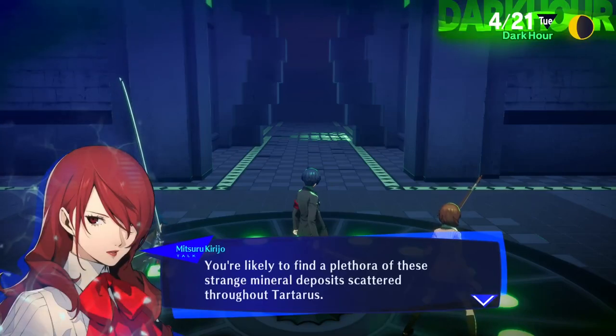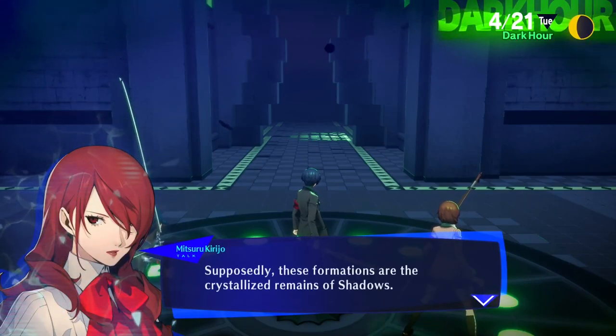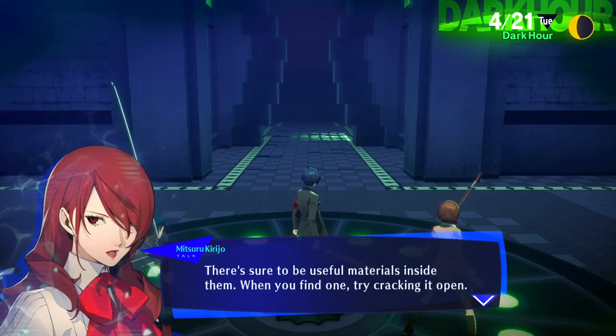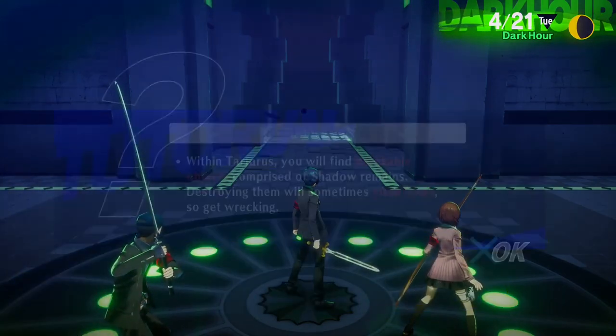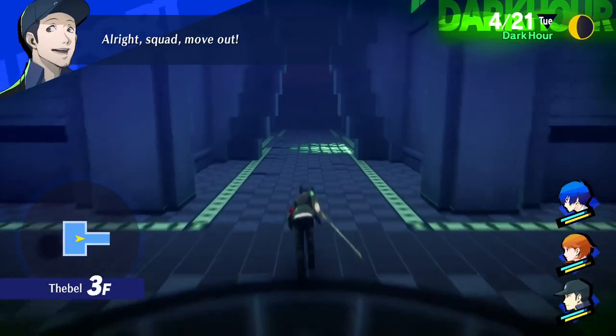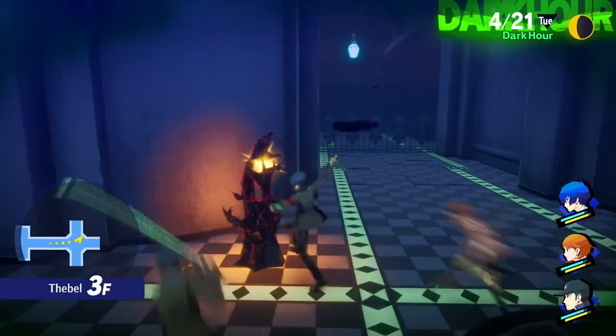You're likely to find a plethora of strange mineral deposits scattered throughout Tartarus — supposedly the crystallized remains of shadows, and there are sure to be useful materials inside them. When you find one, try cracking it open. That's that weird orange hand-looking thing — just press Square to break it open.